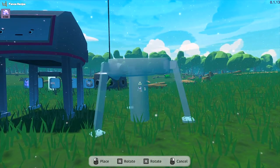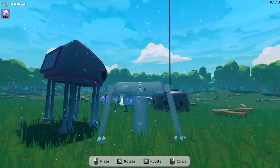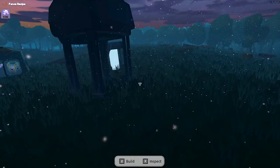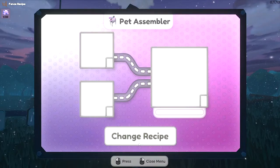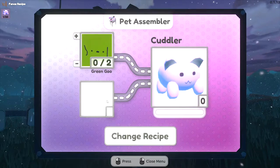Next step is putting down one of these vacuum tube things so that when the pets get dropped out of the producer, they go straight up into the tube and straight into the elevator. It's getting a bit dark here — it must be going into nighttime. So if we click on here, this will show us what the pet assembler does. Change the recipe, and we only have the recipe for cuddlers, which needs green goo.